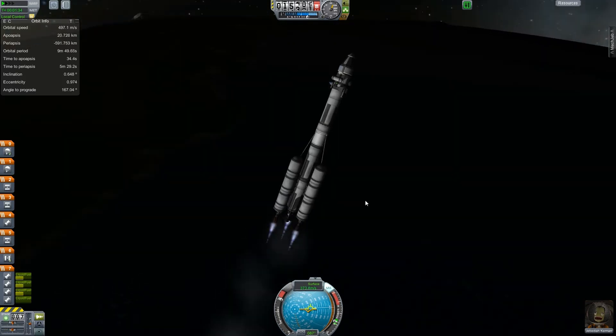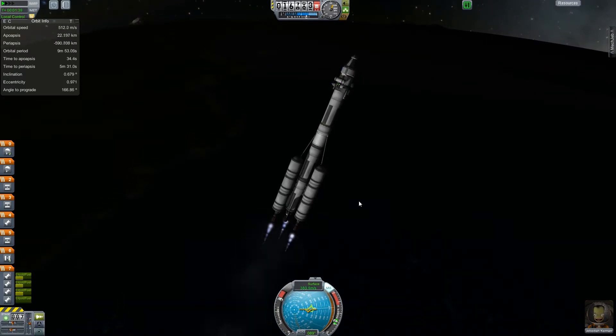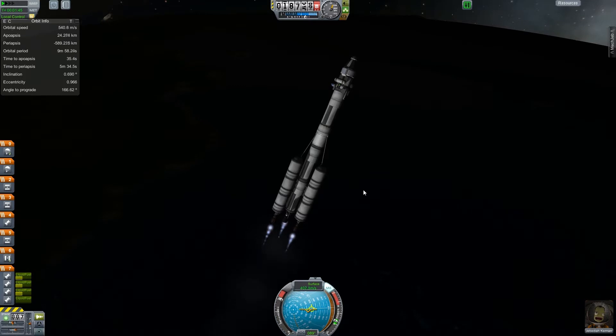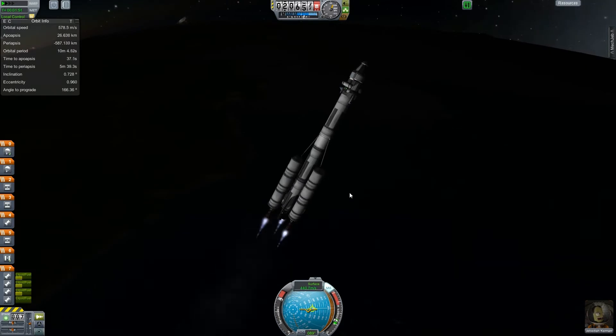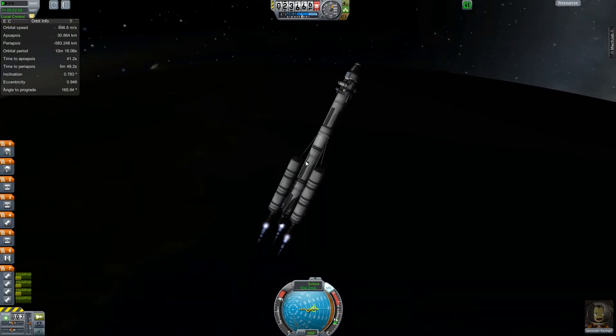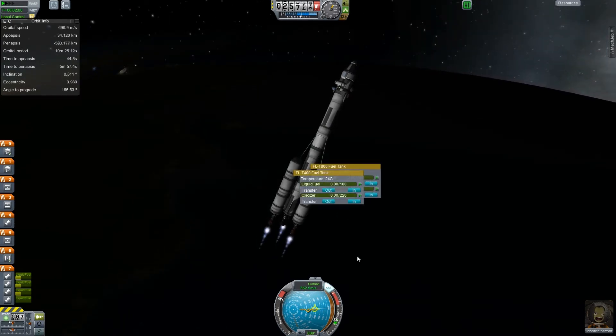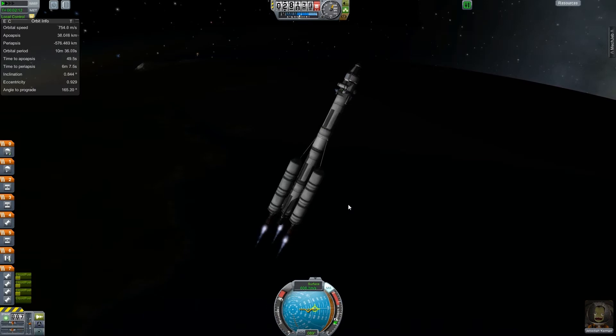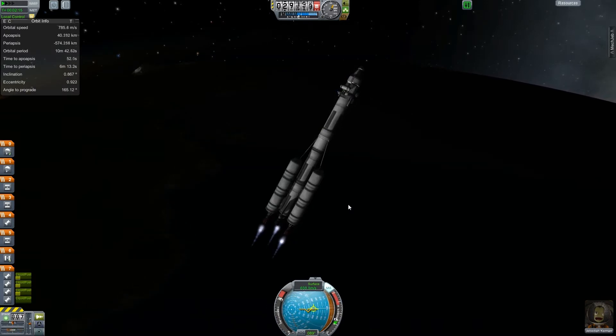Now we're losing speed. I can't really make that any taller and have more fuel in it - I might have to change out that engine. We're picking up speed again, that's probably not such a bad thing. It does suck though because we're dragging an awful lot of dead weight up with us right now, which is not good. It's just hard when you don't have fuel lines to get things functioning correctly. There's no way I'm going to be able to transfer fuel in an even manner - it's going to go all unbalanced.